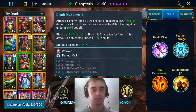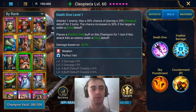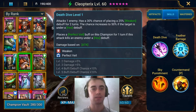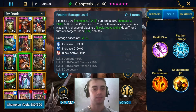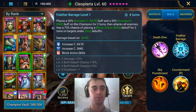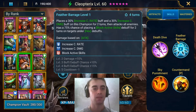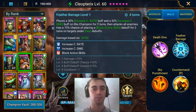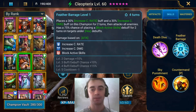First skill: attacks, with a 30% chance of placing a Weakened debuff for 2 turns — the chance increases to 50% if the target is under a Hex debuff. Second skill: places an increased Crit Rate buff and an increased Crit Damage buff on this champion for 2 turns, then attacks all enemies, with a chance of placing a Block Active Skills debuff for 2 turns on targets under Hex debuffs.